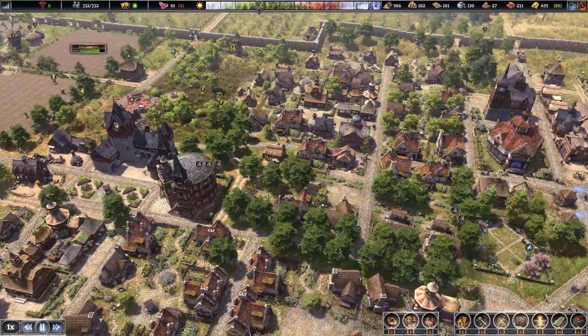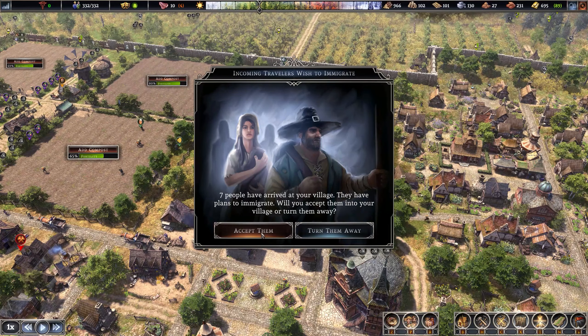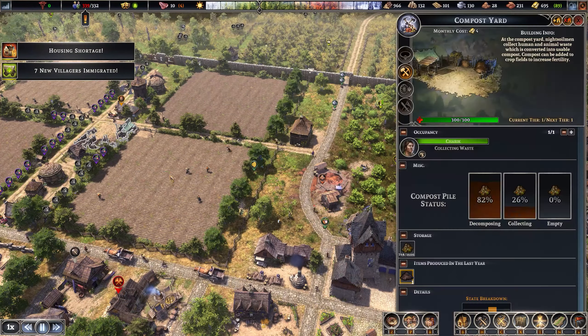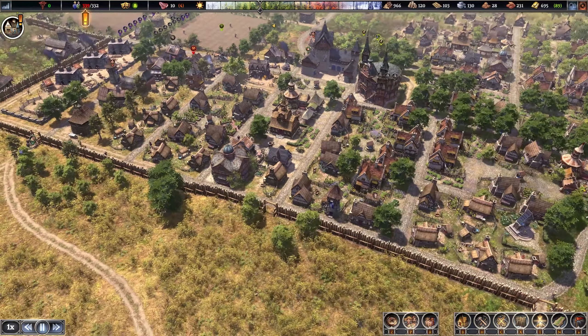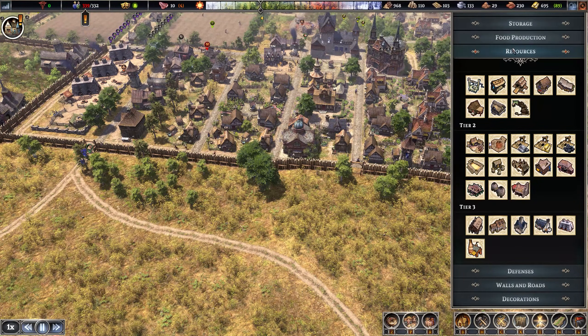Someone just went to the park and threw a bag of fish on the ground as you do — maybe something happened to them, I shouldn't be so quick to judge. Compost at 65%. Seven people want to come in and we're at our max, but we'll figure out a place for them. Housing shortage — I suppose what we could do is actually start putting houses down.